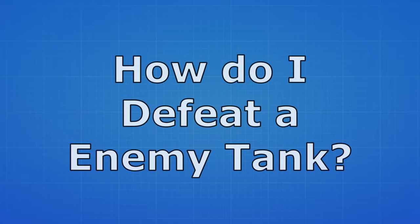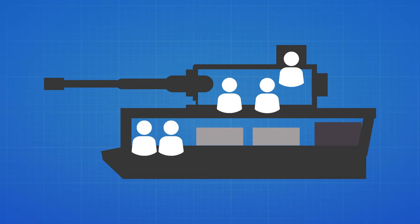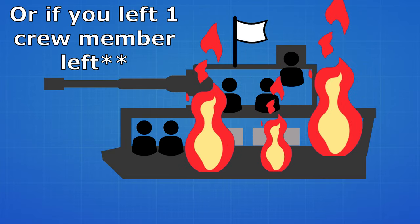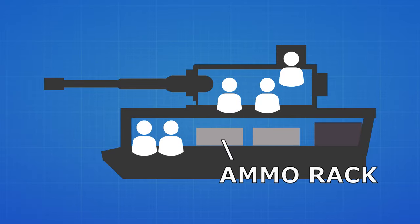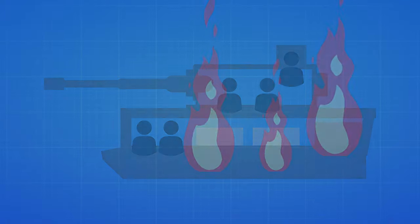Alright, I know what the shells do, I know how to control my tank, I know how things work, I know how damage works. But how do I defeat a tank? Well, for you to defeat a tank there's two ways, and only two ways to defeat a tank. Either you knock out all the crew members on the enemy tank, or you blow up their ammo rack. By shooting the ammo box it will explode inside killing everything that is in it. So those are the basic two ways to kill an enemy tank — just knock out all the crew or explode his insides.